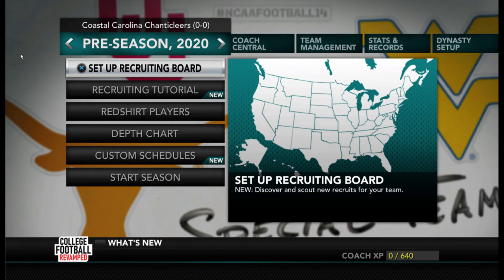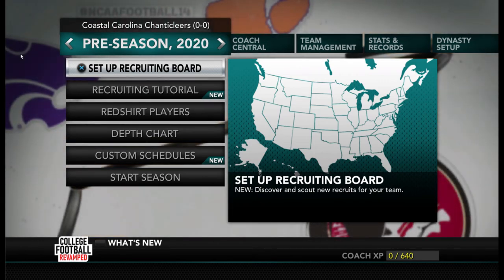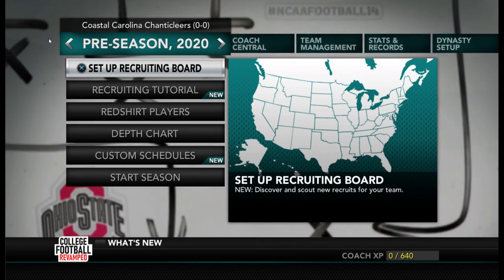They took out UMass and Connecticut and replaced them with teams like Georgia Southern, Appalachian State, and Coastal Carolina — which, if you're looking at the screen right now, you'll see is the team I'll be starting with. Also Charlotte. It's really kind of cool what they've done.